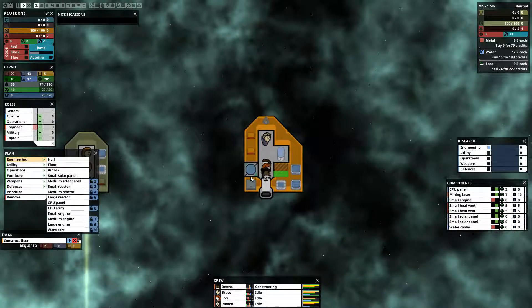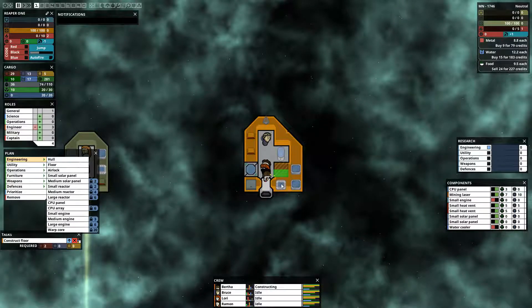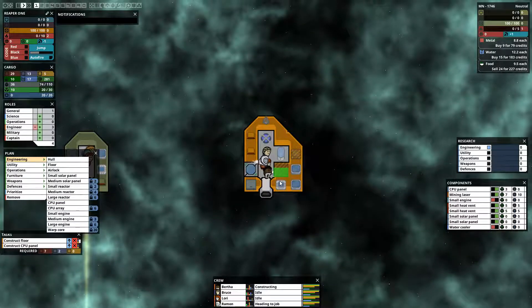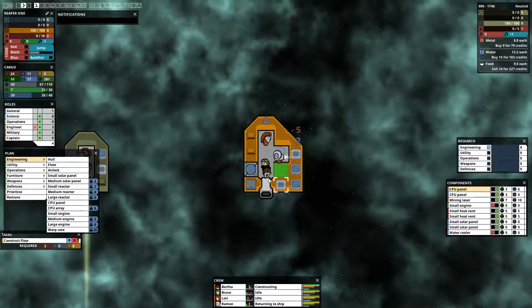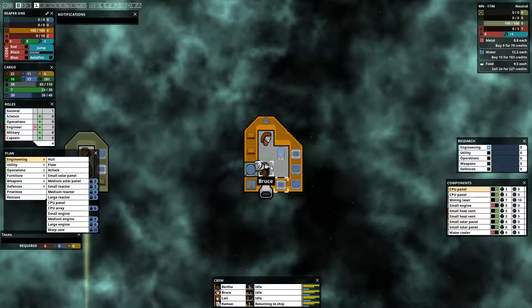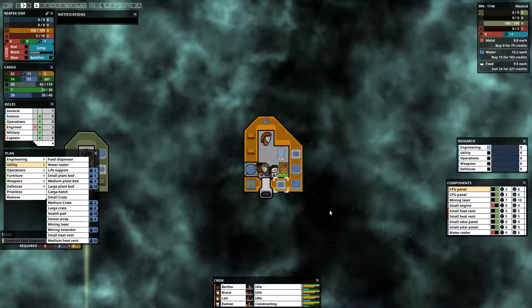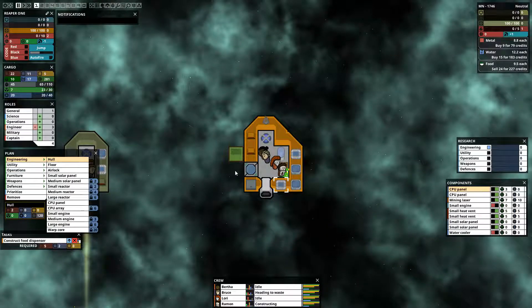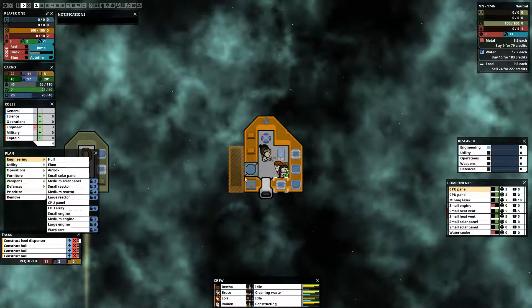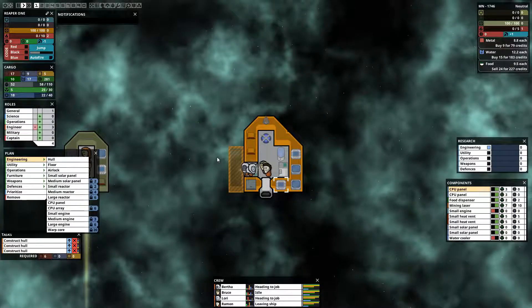We're going to need another CPU because we're capped right now on CPU and power. An important thing to note with CPUs is that if you put them on the inside of your ship, they're much more durable from enemy damage. But right now we don't have the space to really afford that luxury. You do need to have access to things — you can't block access to the water cooler. So we have to keep that in mind when building the ship out, and components actually do have to face a certain way so crew can actually reach them.